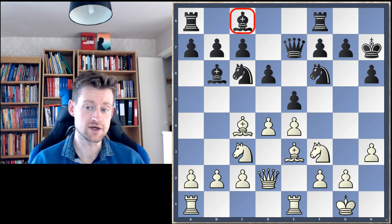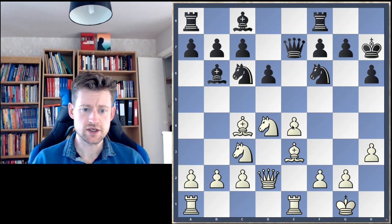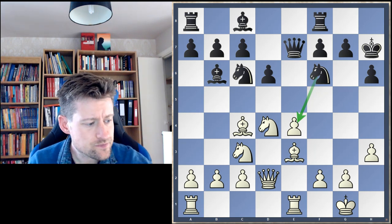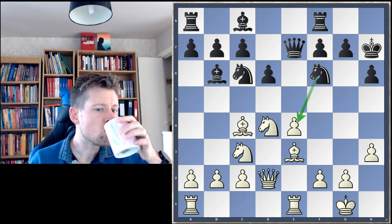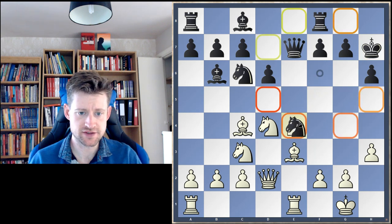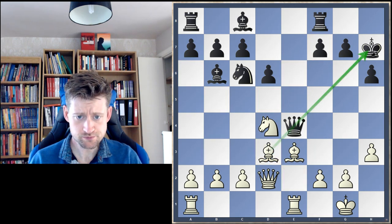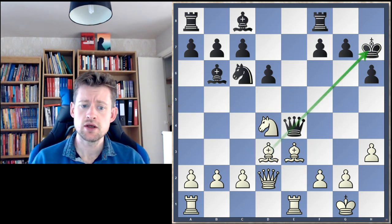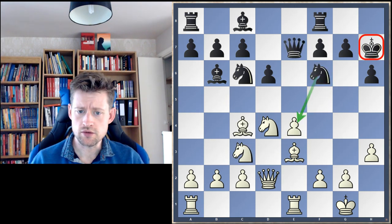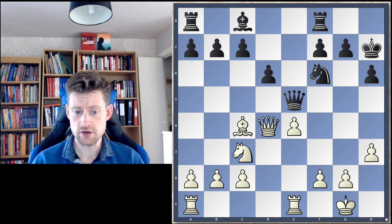Black exchanged on d4. Now a question: what would happen if Black captures the pawn on e4? Why would this be a mistake? It all comes down to the unfortunate position of the Black King on h7 — after Knight takes e4, Knight takes e4, Queen takes e4, White has the move Bishop d3 with a deadly pin on the d3-h7 diagonal. So Black can't take the pawn on e4. Black decided to exchange pieces in the centre instead: Knight takes d4, Queen takes d4, then offered a queen exchange with Queen e5, which White declined and dropped the Queen back to d3.